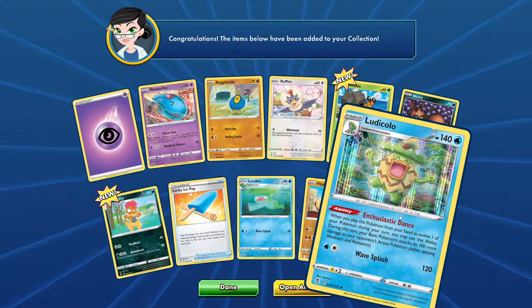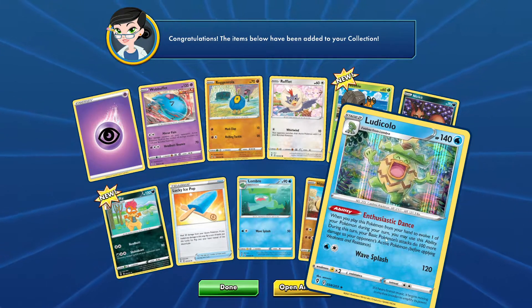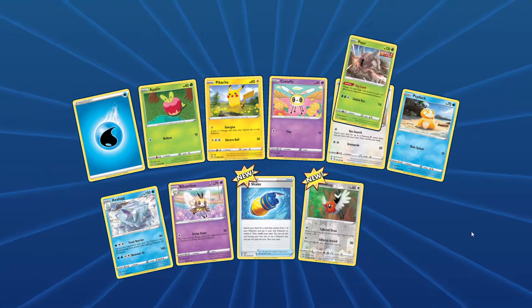We're falling off a little bit here. We got a Ludicolo — when you play this Pokémon from your hand to evolve one of your Pokémon during your turn, you may use this ability: during this turn your basic Pokémon's attacks do 100 more damage. That is quite an interesting card. It's very situational, but it's definitely effective if you need it in that specific circumstance.